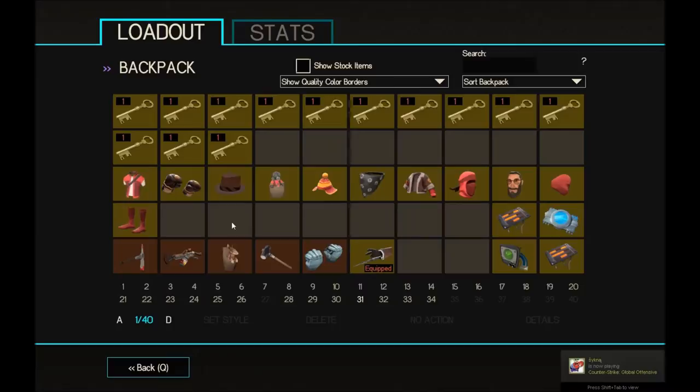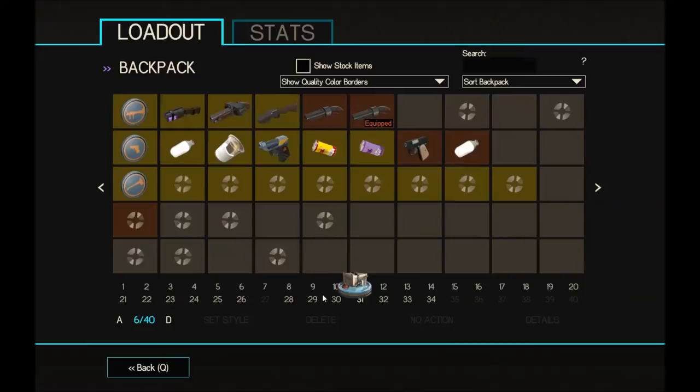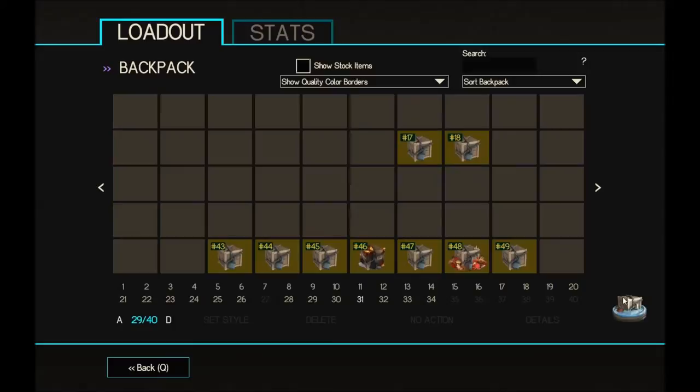That's it for the specialized killstreaks. The hats I did get: the Tossle Cap, the Lim's Down Vest, Red Socks, and the Detective Noir — quite a way over case value. I need to move these but I don't know where to put them. I might delete these crates, I have so many.